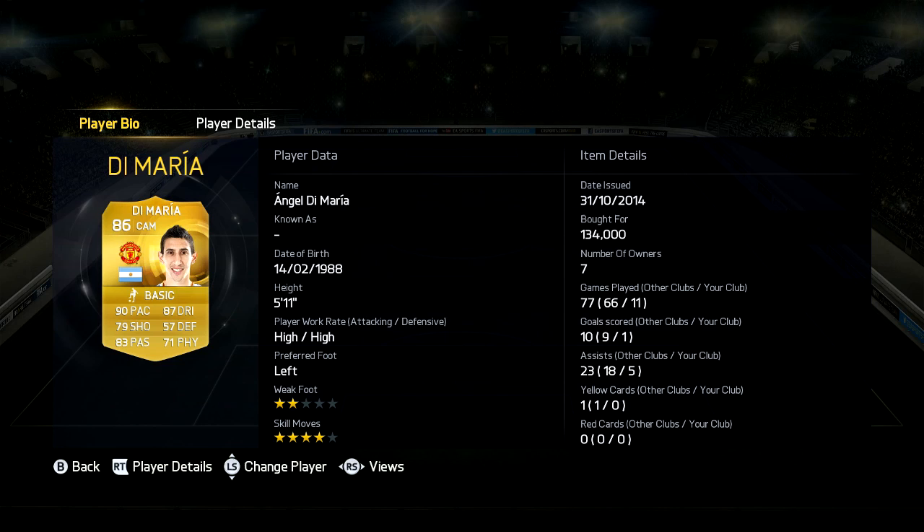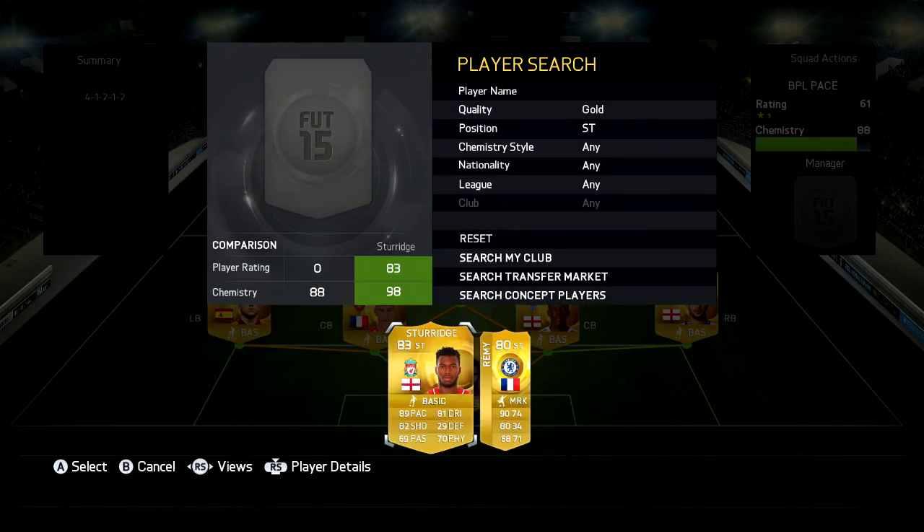Now in CAM we have Di Maria, 134,000 coins, 5 foot 11, high-high work rates, 4 star skills, 2 star weak foot, 90 pace, 87 dribbling, 79 shooting, 83 passing and 71 physical. This guy is really quick — he's one of the fastest CAMs in this game.